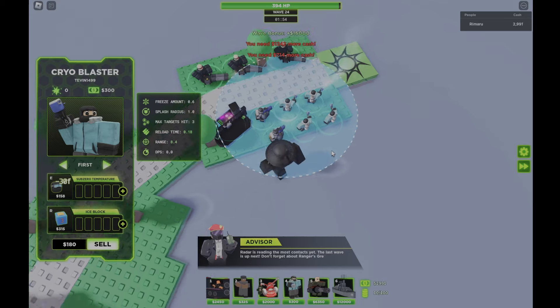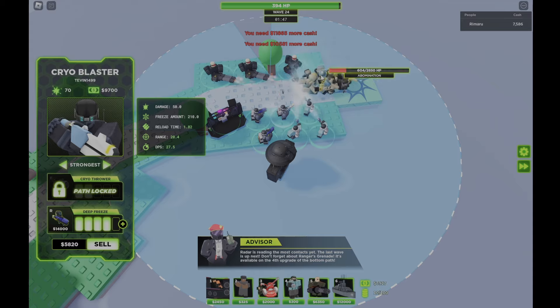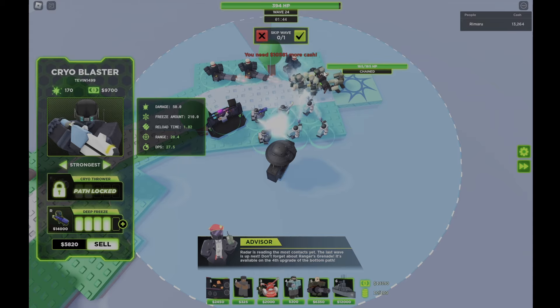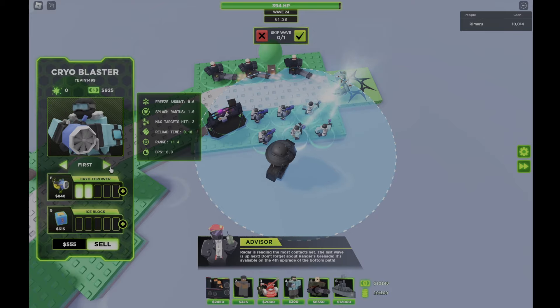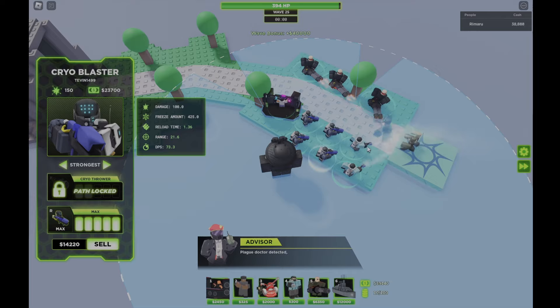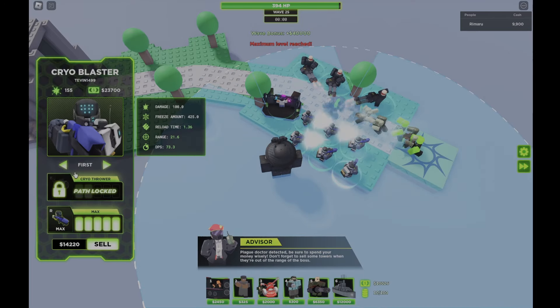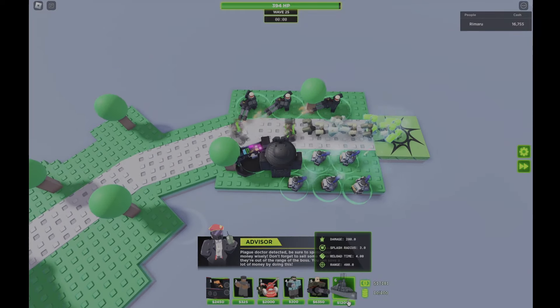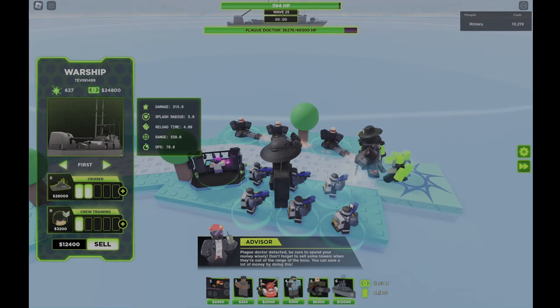We are going to freeze the final boss — the Plague Doctor — which ensures our victory. In the meantime, they're also going to freeze the Abominations, which greatly helps with crowd control. We can skip right now because it's not really a problem. And just feel free to place whatever you want, because it's just a win.